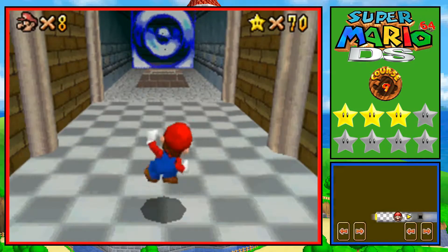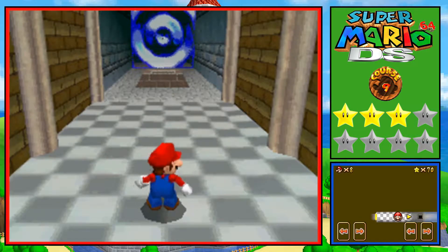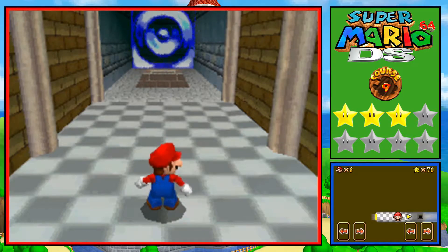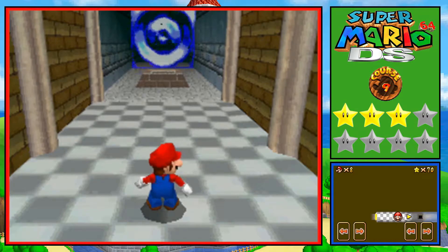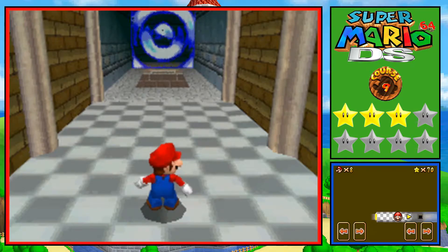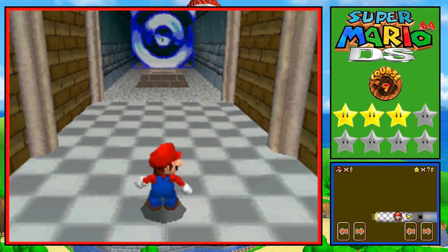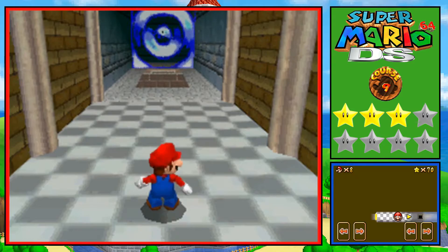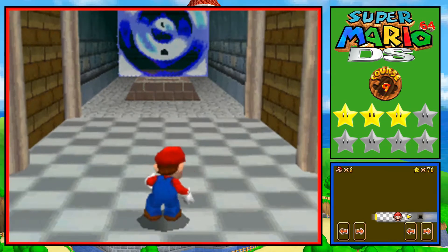I think that's gonna do it for this part - we're at 70 stars. I thought you might need 70 stars to get to the final area but I could be wrong. Anyway, in the next part we're gonna be completing the Bowser mission to get the two stars, then we're gonna get our final character Wario, and we're gonna have some fun with that. I'll see you guys then.